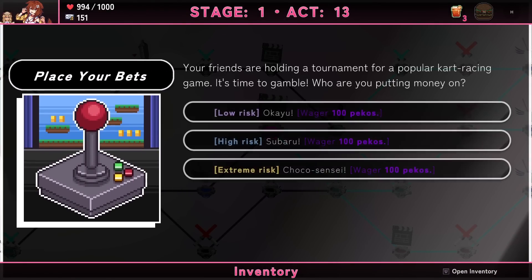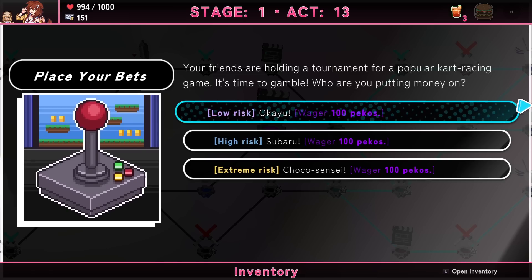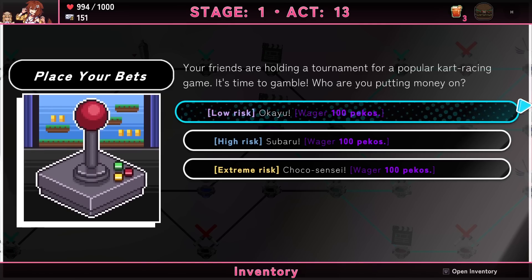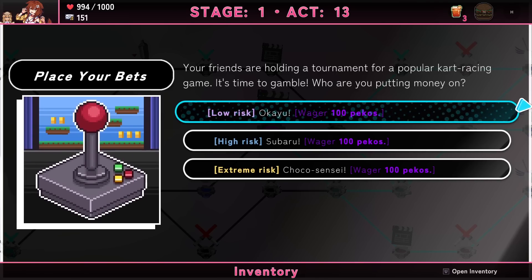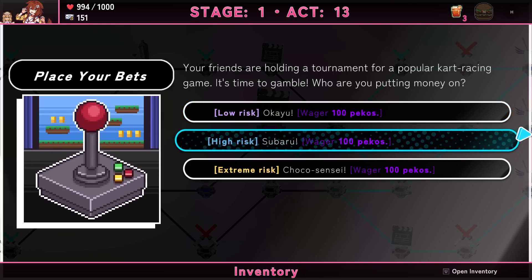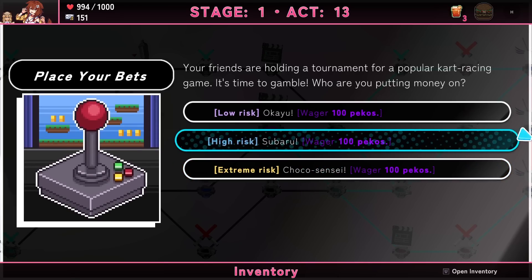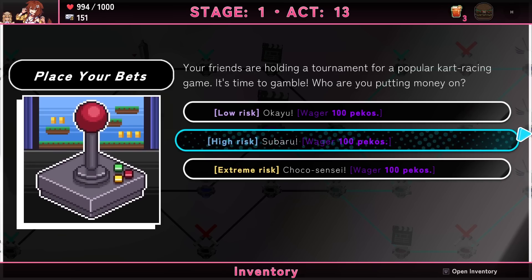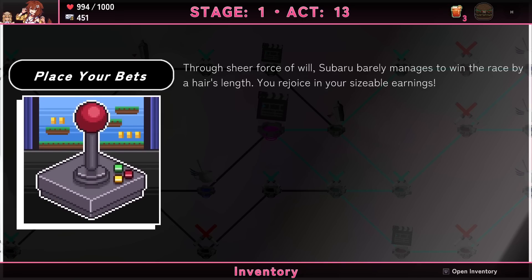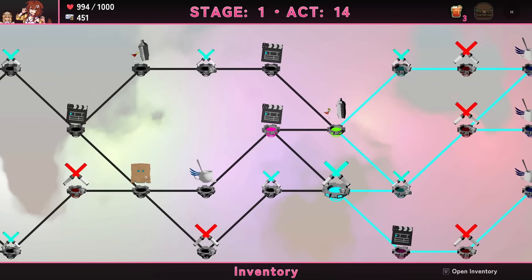Place your bets! Friends are holding a tournament for a popular cart racing game — it's time to gamble. Low risk option is Okayu. High risk is Subaru or Choco Sensei. My gut says high risk because 'Subaru is a car.' Having watched all the Mario Kart collabs, Okayu has gotten first, first, and third — that's the easy bet. Choco's not good, Subaru is fine — she did fourth or fifth last year. 'Named after a car, she's gotta be good!' The duck wins by a hair's length — always bet on car! Shuba shuba shuba!